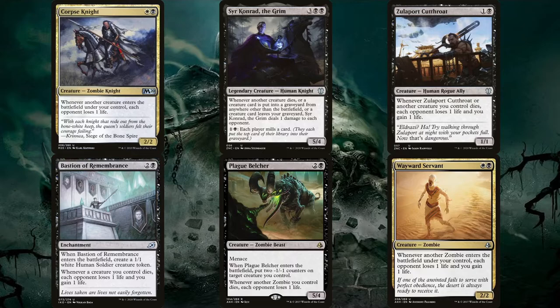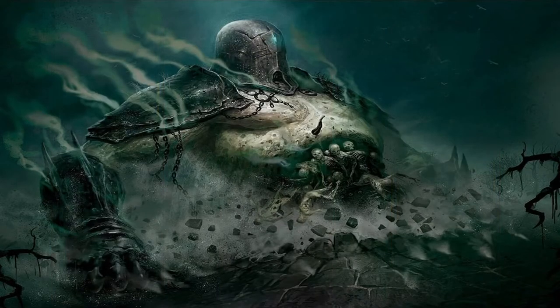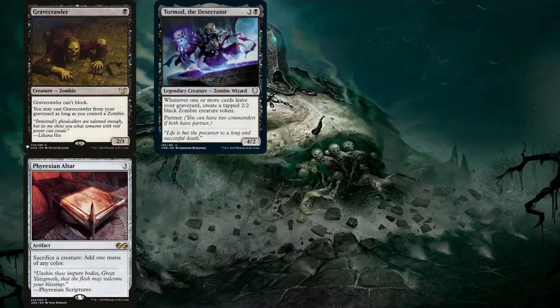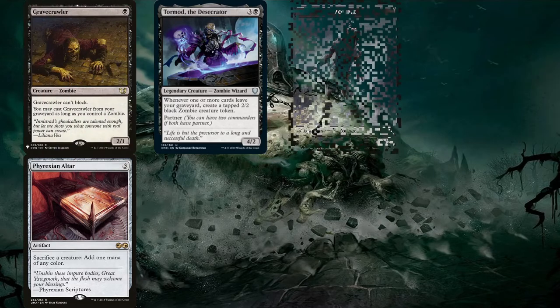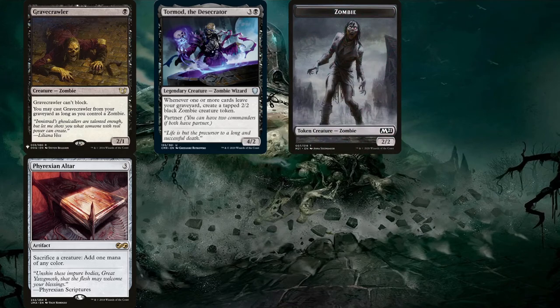Let's take the simplest case as an example. With Tormod, Gravecrawler, and Phyrexian Altar on the battlefield: sacrificing Gravecrawler generates one black mana, which is used to recast it from the graveyard since we control a zombie — Tormod. This triggers Tormod, creating a 2/2 zombie. We're back to the beginning but with an extra zombie. Keep doing this and we generate infinite tapped zombies, which can then be sacrificed to the altar to generate infinite mana.